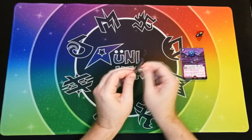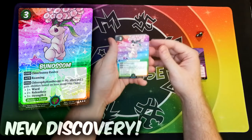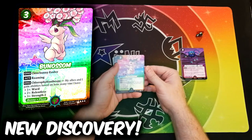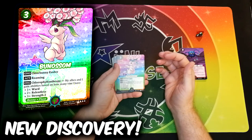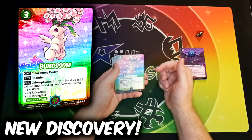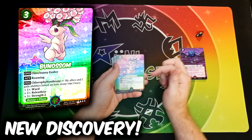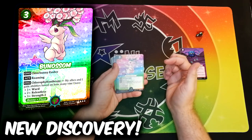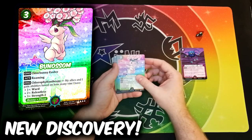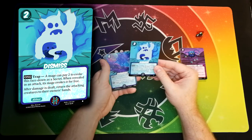So let's see what is in the Emery pack. First card — wow, a Star Variant Rare right off the bat. We have Banassum. It's got Chlor Bunny Evolve, which means if you've got any Chlor Bunnies, they can gain Vim and extra abilities, reduce costs and everything. It has Roaming, which means it can move around between the mages. The Chlor Philanthropy ability gives bonuses to all of its allies based on how much Vim this has. So if it got to evolve, that'll be some Vim built in, and your creatures can all get Ward — which protects them from being targeted — Relentless, which lets them attack multiple times, and Strength 2. So this would be awesome if we get to use this. Dismissed — this is actually today's card of the day as I'm recording, so that's pretty neat. It's a little trap that can return the attacking creature to its owner's hand and make them attack again.